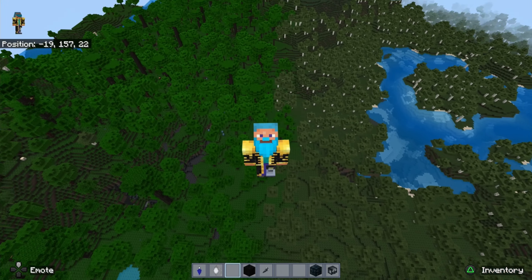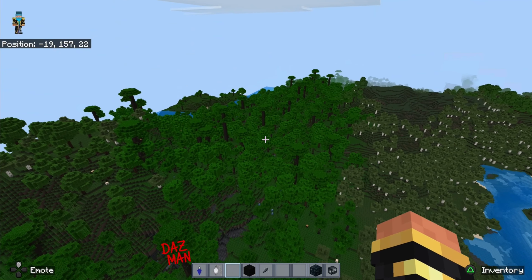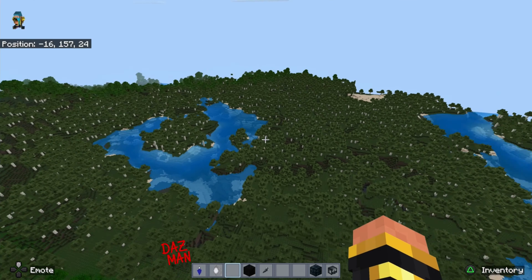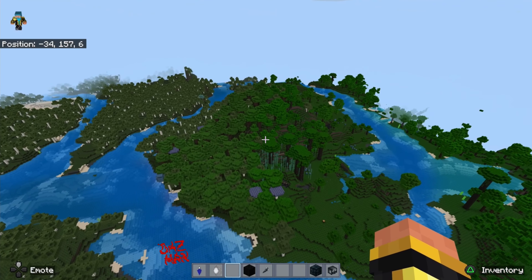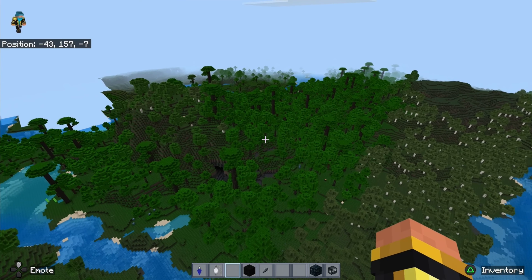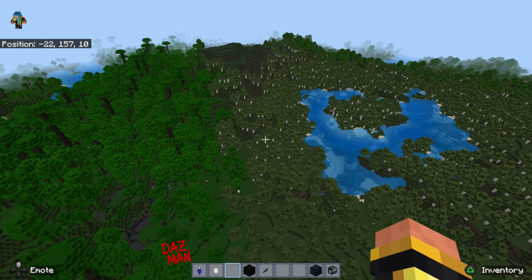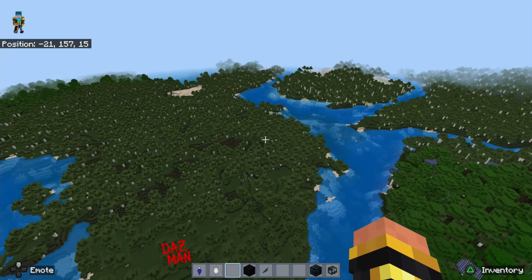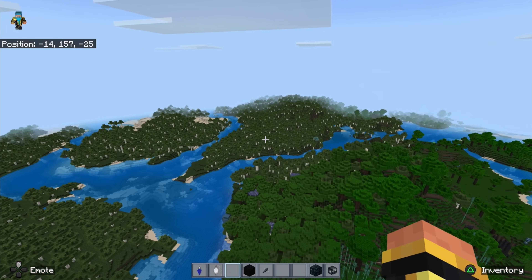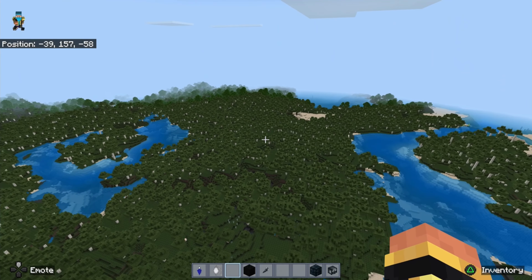I was expecting, based solely on the thumbnail, this to have a kind of Shrek vibe — the font feels very Shrek-y. But here it feels a little bit more dreary and darker than I expected. We seem to have a bit of a jungle over there, a birch forest, maybe more jungle. The different greens are looking nice but they definitely feel darker and more ominous than I was expecting from an enchanted forest.